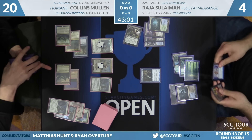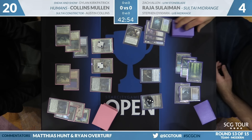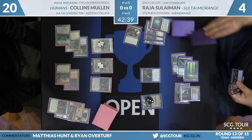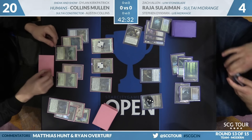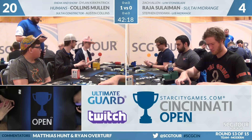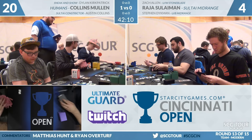You can't Liliana and Fatal Push — you'd have to fetch, shock for black, and need the perfect draw. He didn't find it. He brainstorms with Jace into things he's going to die with in his hand. The out required him to draw the perfect card and Collins had to hit a land — and even then we were at two life. Raja picks up the cards. Collins Mullen on Humans takes game one over Sultai midrange. Against a kill-spells deck, he keeps him off balance for just long enough. Post-sideboard things should get better for Raja.